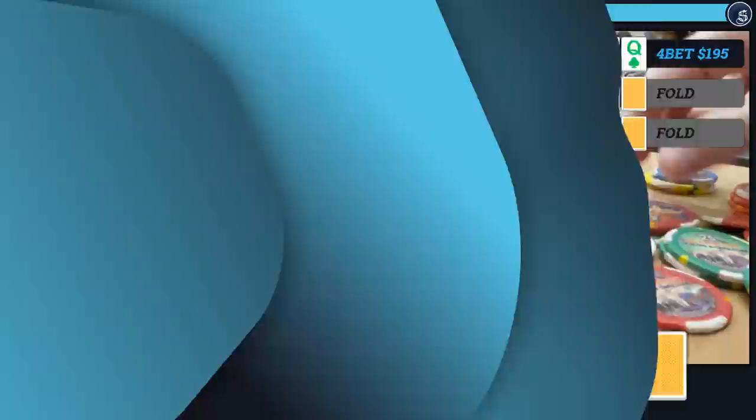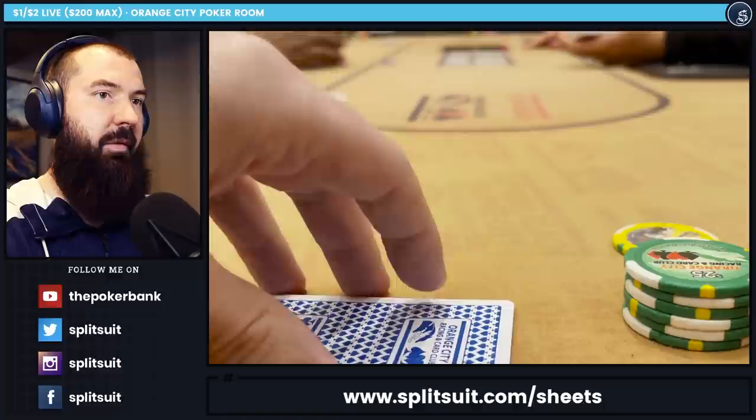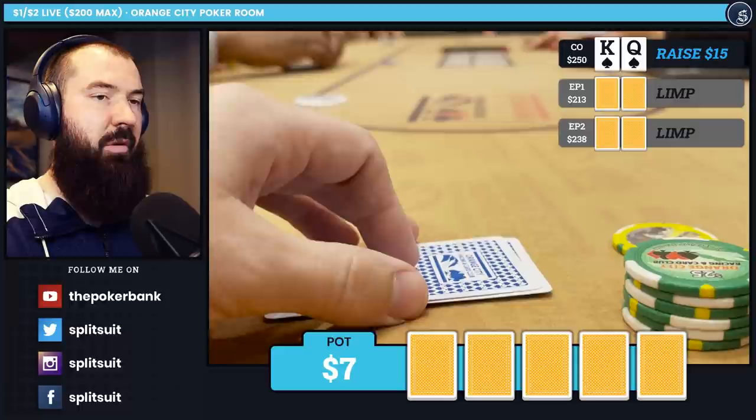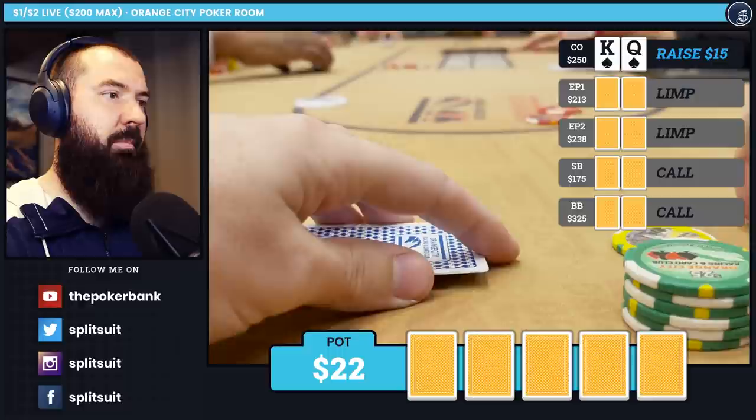We ship that small pot and move on to hand number two. We're at the same table but changed seats to one of the wings — I don't really care for the wings, but it makes for a better vlog shot. There are two limpers. I look down at King-Queen of spades — a pretty little hand — and decide to attack to $15. Totally standard size. $15 should do the job a good chunk of the time.